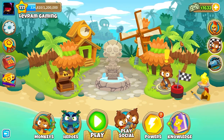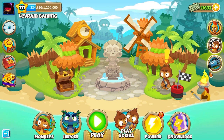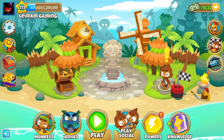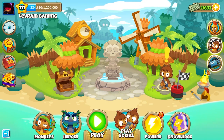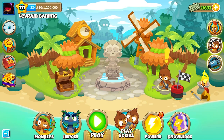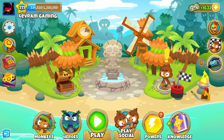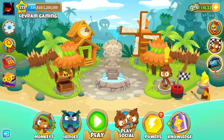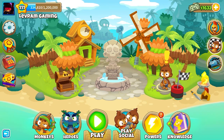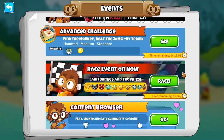Just below our monkey money on the right-hand side are all the events currently running — these change weekly and monthly. We've got our Odyssey, where you select a group of monkeys and take them on a journey with different rules each time. Below that are Race Events, where it's about how fast you can complete a track. And below that is Vortex, the current boss battle. All of these events are also accessible by clicking on our monkey icon to scroll through everything Ninja Kiwi has running.